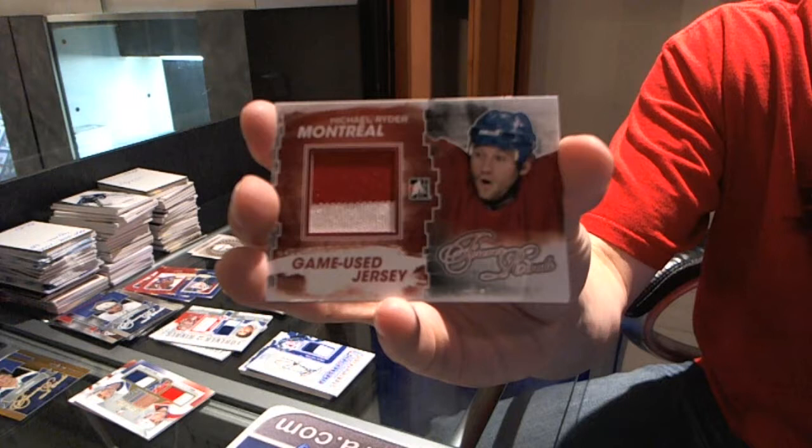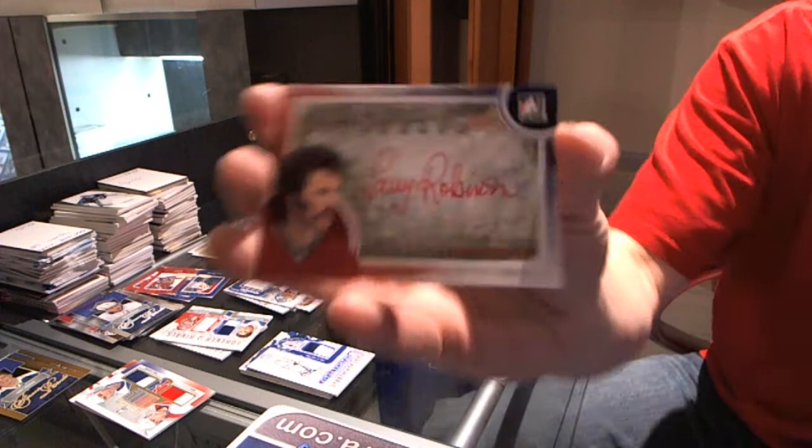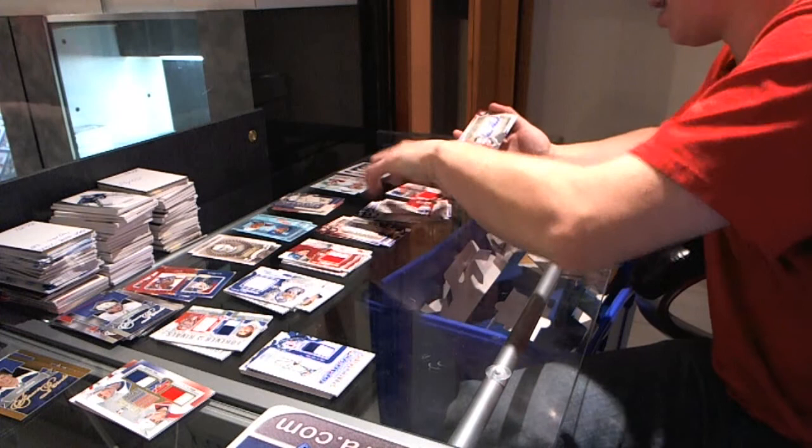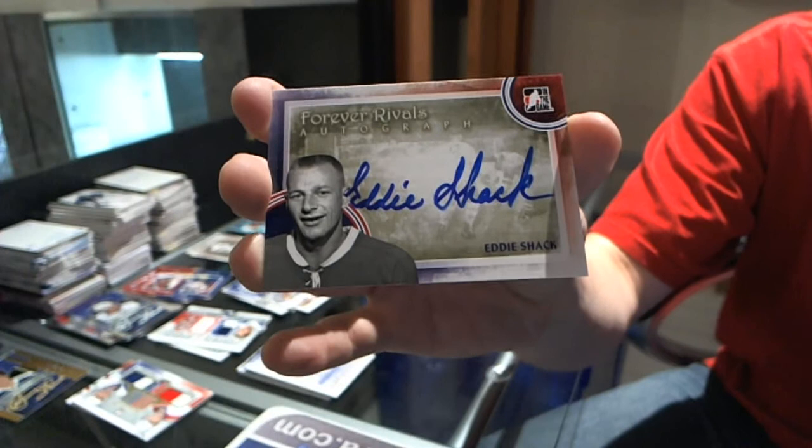And the autographs: Big Bird Larry Robinson, Steve Penny, and — nice — Eddie Shack. So there we go, boys and girls. Draft, in draft order.